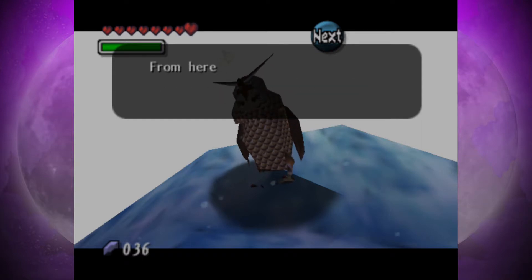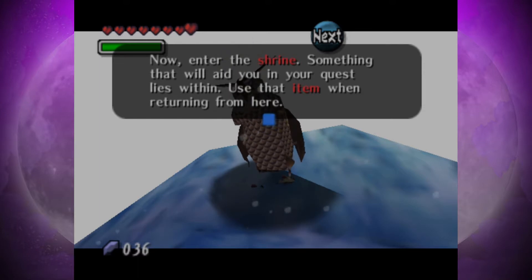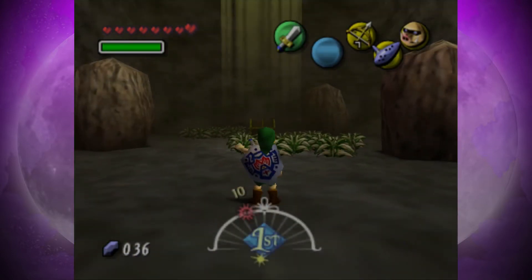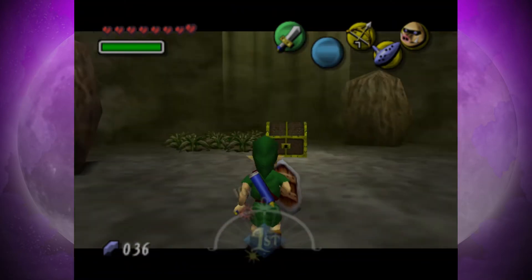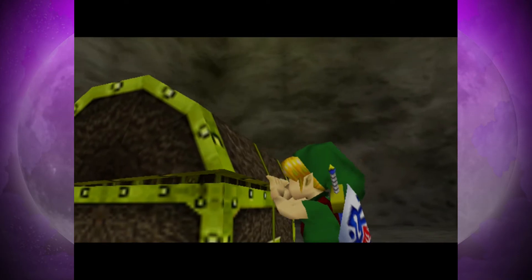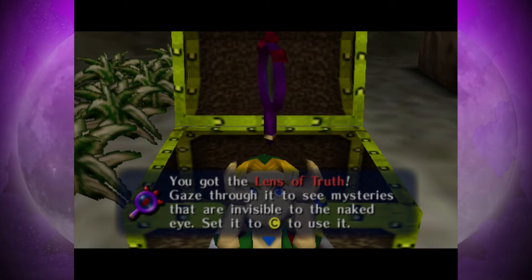Kaepora Gaebora says: 'I have certainly been assured of your courage and determination. From here on, you must not be fooled by appearances — you must rely on your feelings. Now enter the shrine. Something that will aid you in your quest lies within. Use that item when returning from here.' So we're going to be given this item which you may recognise from Ocarina of Time. In fact, a lot of things in this game reuse stuff from Ocarina of Time — that's a good thing really. This one was acquired much later in Ocarina of Time, but in this game it can be acquired straight from the beginning. And indeed — we got the Lens of Truth! 'Gaze through it to see mysteries that are invisible to the naked eye.'